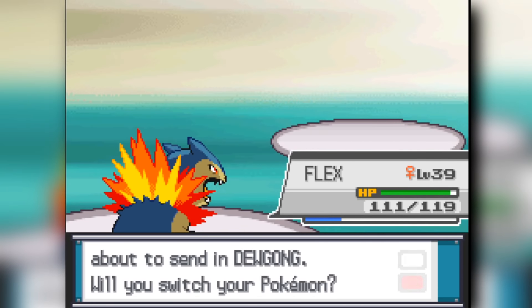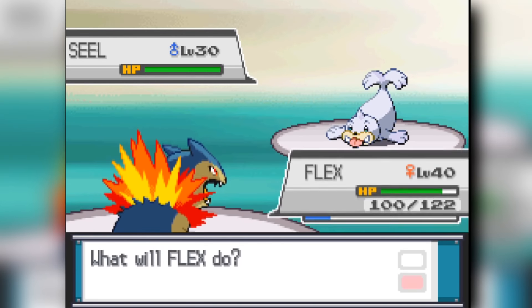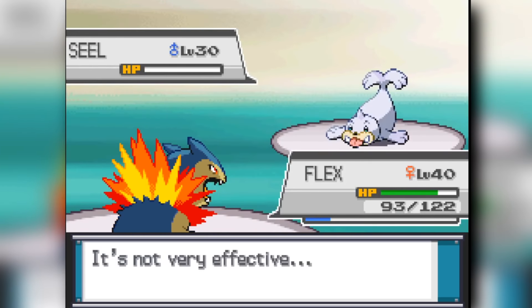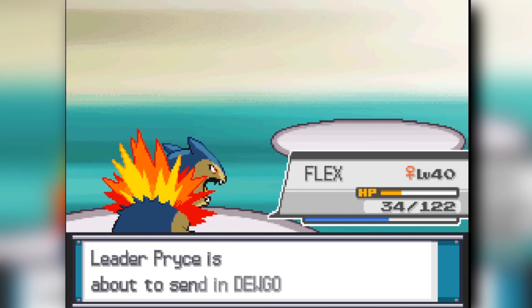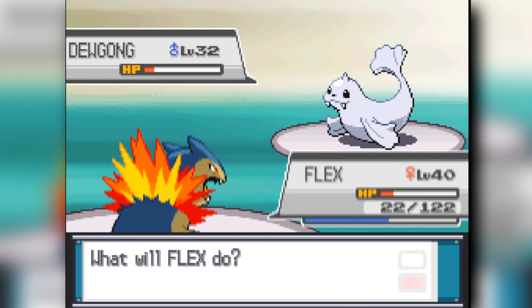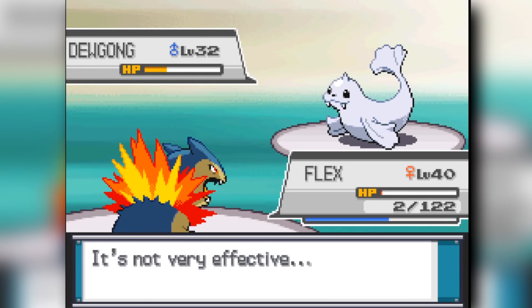We're going to fight the 7th Gym Leader, which is Pryce. He starts out with a Seel — two Headbutts knock it out. My moveset is Headbutt, Smokescreen, Ember, and Fire Blast. I Fire Blast the Seel down, then I miss my first Fire Blast on the next Pokemon but hit the second one. Then the Dewgong comes out. I slowly whittle it down with Fire Blast, but keep missing, so I resort to Headbutt. His Aurora Beam doesn't knock me out — it takes three of them. But his Ice Shard finally finishes me off.